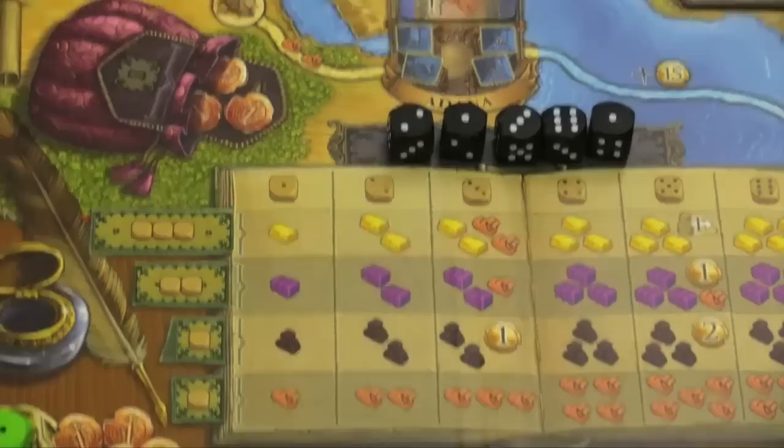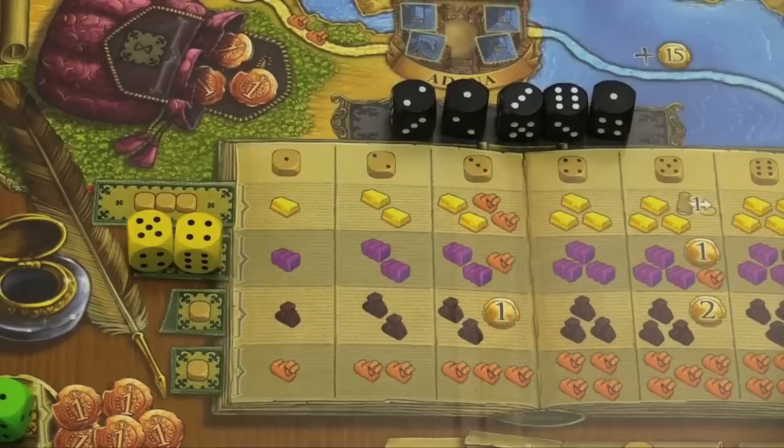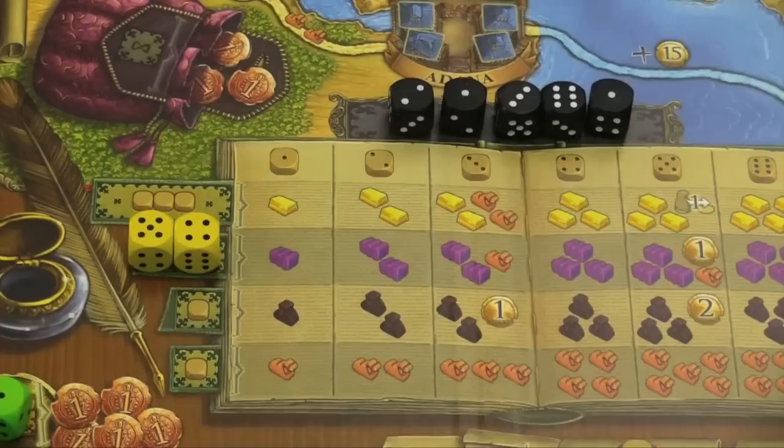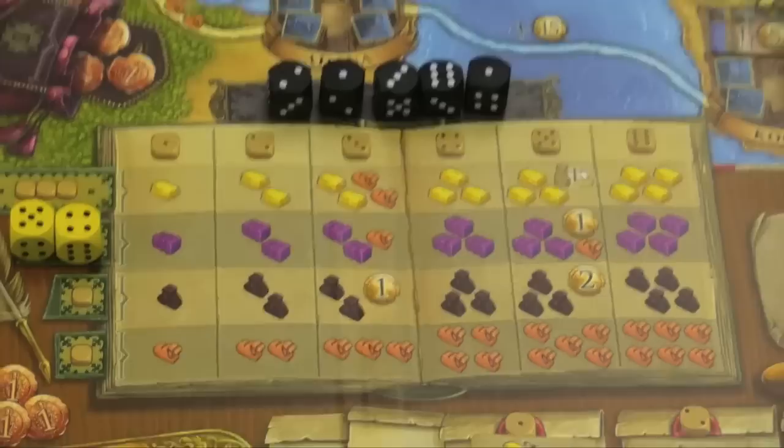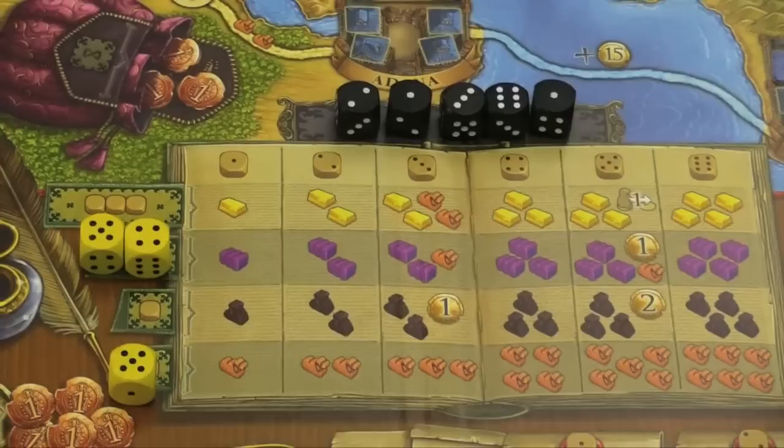Here's where you send dice to get resources. If I put a four and a five in a row requiring two dice, I look at the smaller number — four — go across, and I get three purple resources. If you want four gold bars, you're going to have to put six, six, six at the top to get that. Down at the bottom with the camels, if I put a five, I get five camels. You can get different resources depending on what you put there.